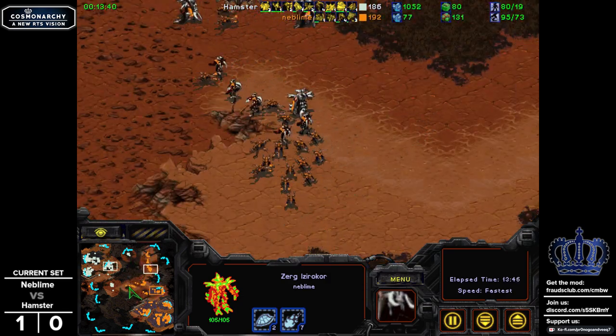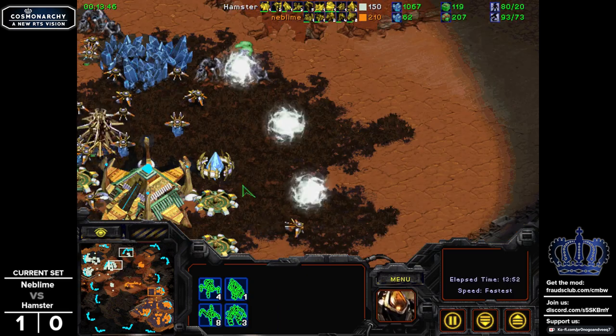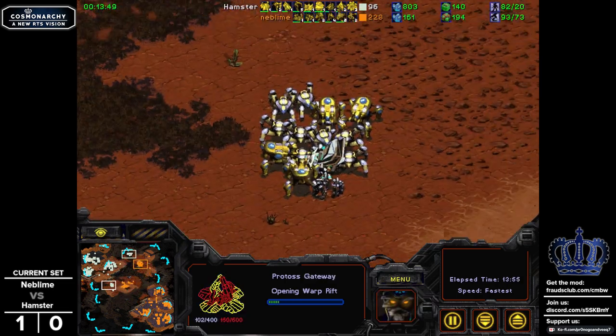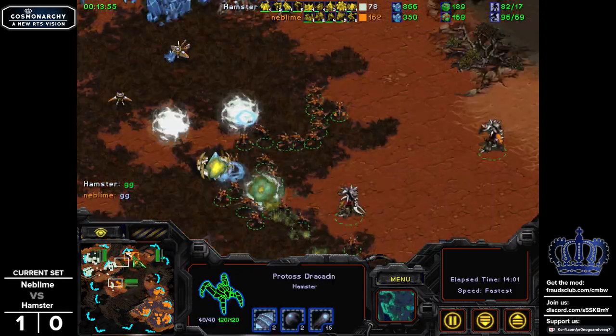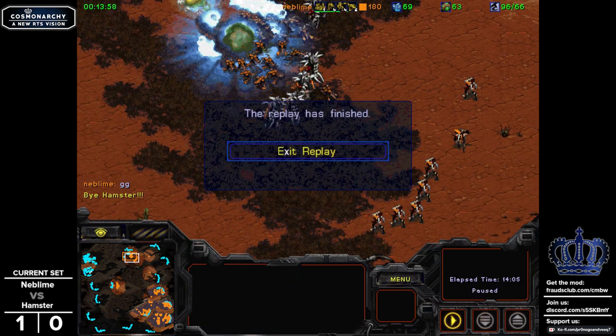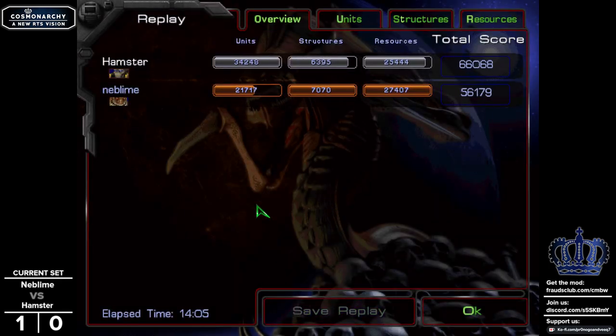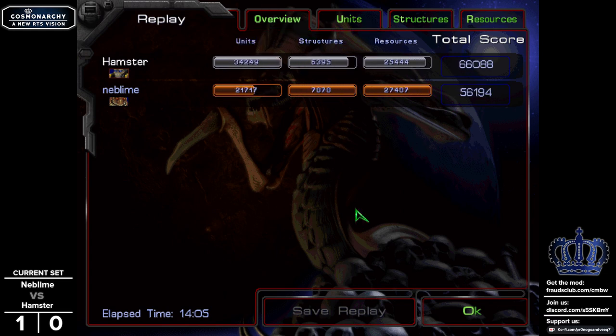We've got a split force — multiple armies engaging at different locations at the same time. Neblime looks like he's going to combine his forces, maybe take a stab at 12 o'clock — definitely looks favored in this situation. The Architect is kind of protected with these Zealots, but sandwiched by all the Dracodons. That's going to be GG called, with Hamster not really having the ability to keep things going and Neblime stabbing out at multiple angles. It might have been a game where you just looked at it and thought you knew what was going to come — but that's the magic of Zerg. Neblime was able to sit back after his early pressure and get into a pretty comfortable situation.